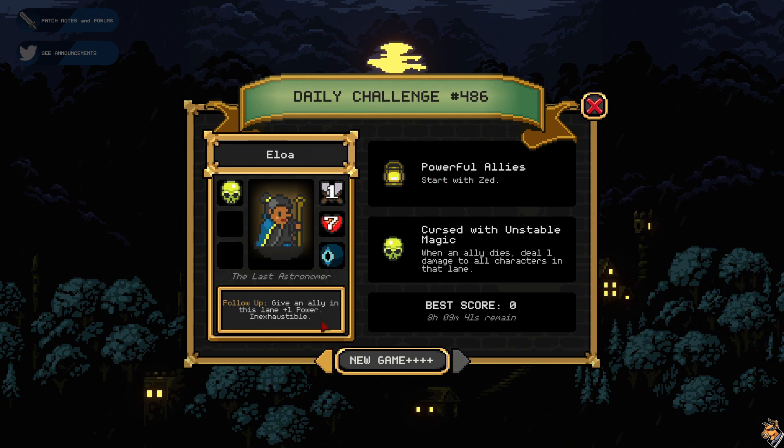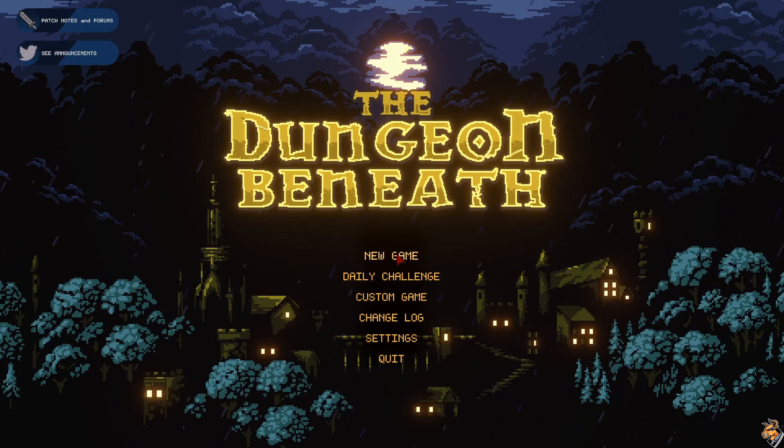So I can start with Zed, who will — every time he gains power, he makes an illusion of himself, which Eloy is very good. But when an ally dies, I don't really want to do that, so we're just going to do a new game.